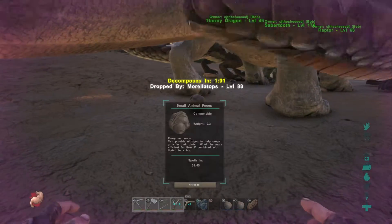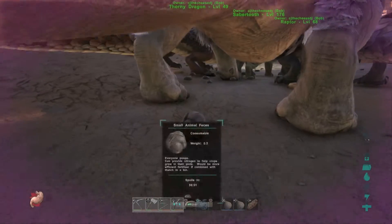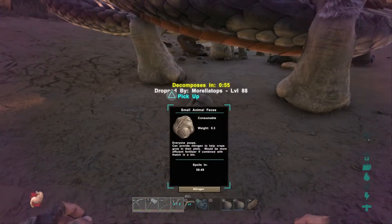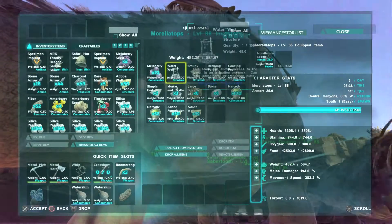Did you just poop that, Morellatops? You poop tiny poos. Why don't you poop big poos? Look at the size of you and you're pooping that. I think there's something wrong with your internal combustion chambers to poop something so little.